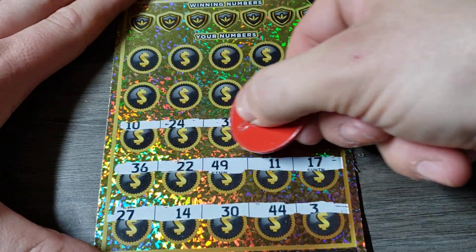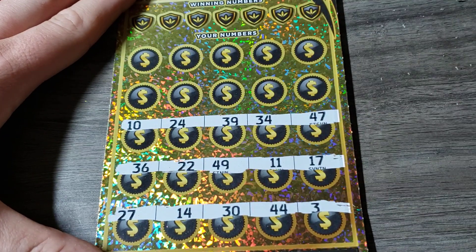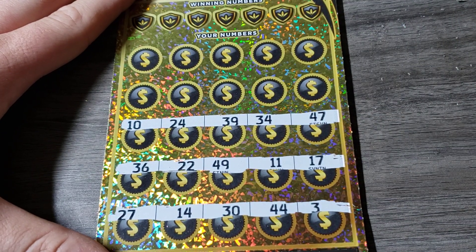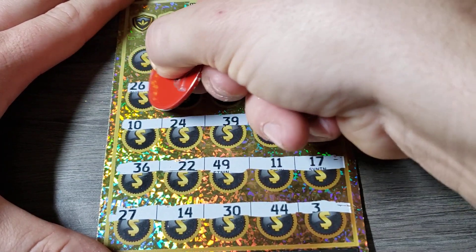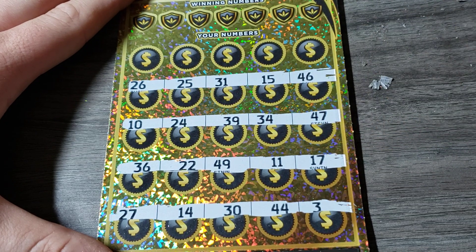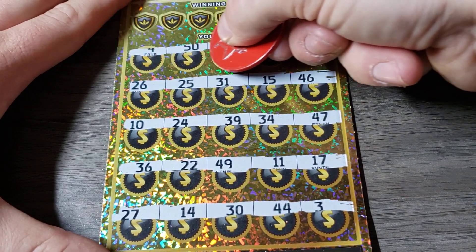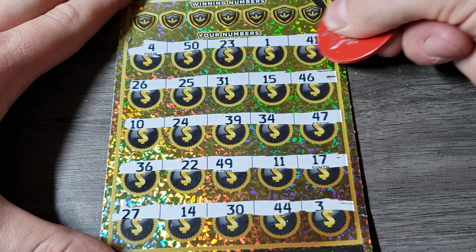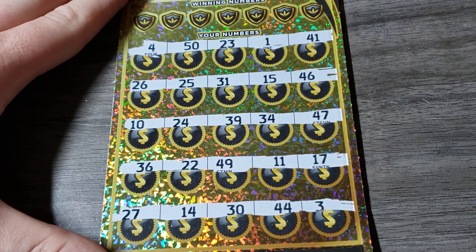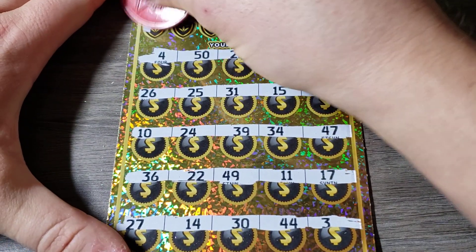Nothing yet. I think it's really easy to scratch, too — I like it. 24, 39. No duplicate numbers yet. No duplicate numbers. No symbols. And no 20x. At least we got half back if all else fails. Okay, so no symbols. We're going to have to do it up here.